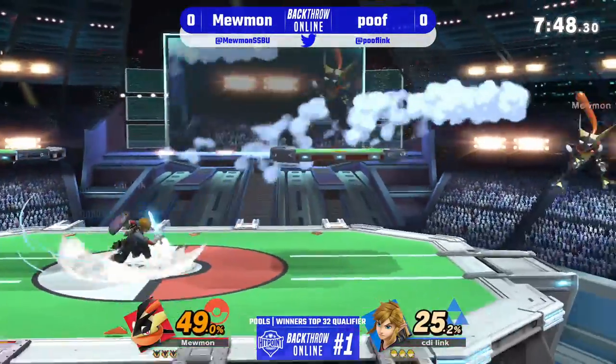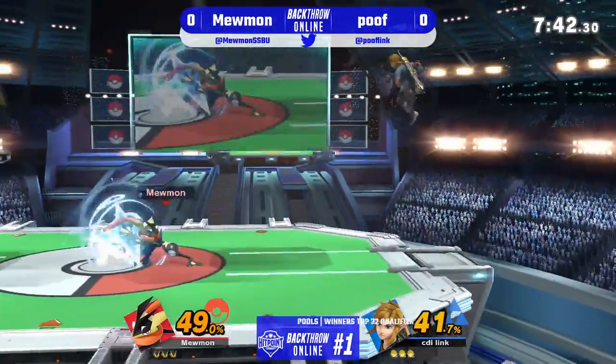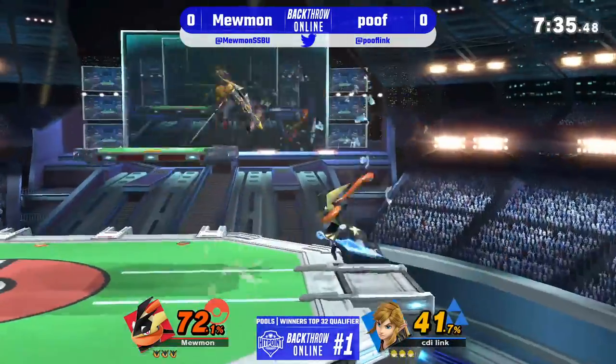Mewman — both these guys are looking for a way in with their neutral air. Both these characters have very strong neutral airs. They both convert into so much; they're great pokes and they can convert off each other. Poof finds a grab here.